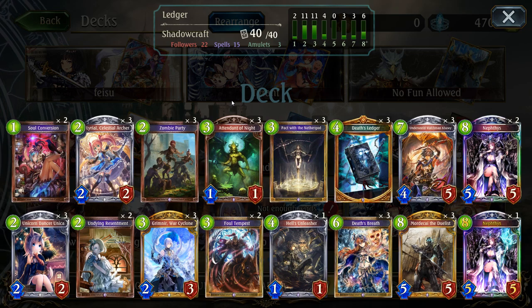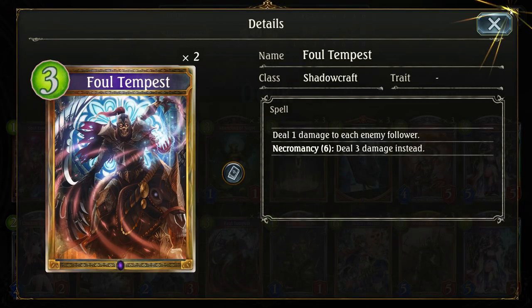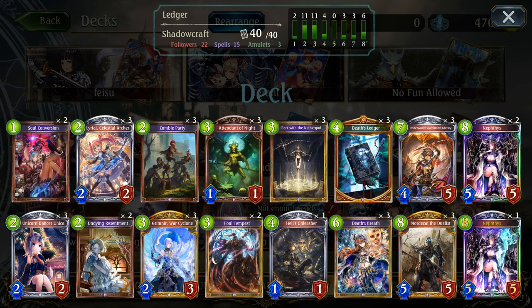So it uses a lot of mid-game control tools as well, like Foul Tempest, which is really good against mid-range Shadow because it kills all the zombies and stuff. And of course, Grimnyr can act as a finisher as well as another game tool. As always, Grimnyr is just insane. Death's Breath — because you accumulate shadows really quickly with this deck and Foul Tempest — these things will easily activate.